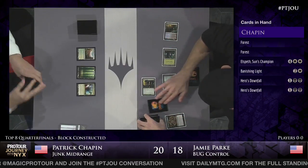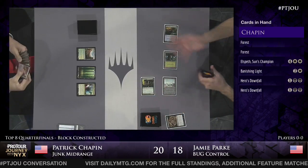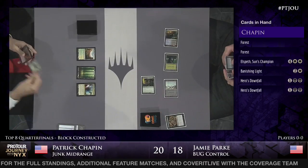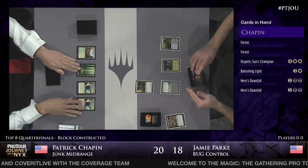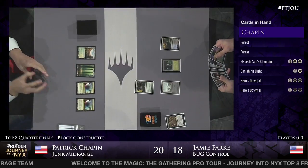Jamie can keep leveraging those temples - he's very able to control his draws right now. He puts a Forest on the bottom and passes the turn. No plays yet for Patrick Chapin. He plays double Mana Confluence, has all his mana, doesn't want to commit anything to the board. He's got Elspeth in hand along with double Hero's Downfall and Banishing Light, so he really has nothing to play right now.